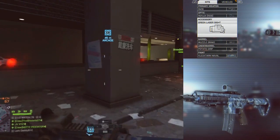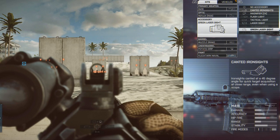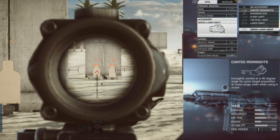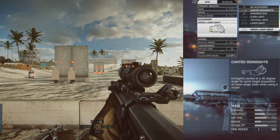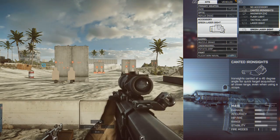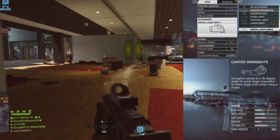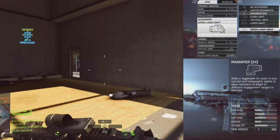The canted iron sights are regular iron sights at a 45-degree angle, so you can flip between a zoomed scope and iron sights. I don't use this very often because I don't run a longer scope on my assault rifles, and you've got that gigantic scope in your line of sight when using the iron sights — think of the hybrid scope from MW3. There's also the magnifier, which works exactly like that.